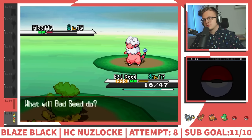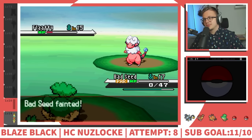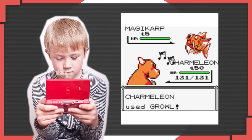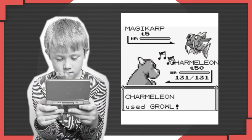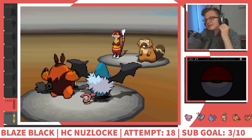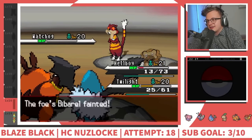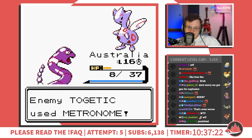Let's be real - most Nuzlockes are decided by one thing and one thing only: you doing more damage than your opponent. Remember when you were six and you were like, 'this move doesn't even do damage, why would I ever use that?' Well, you were kind of right. At least in challenge runs like Nuzlockes, most of the time the correct play is clicking the move that does the most damage, or switching to something that does even more. But there are some times when using a move that doesn't do damage is the right play.